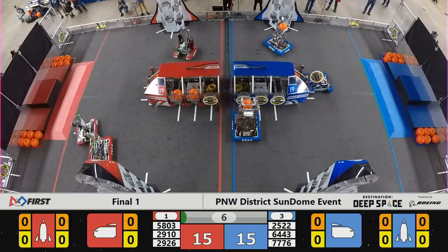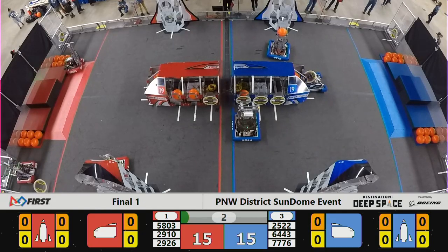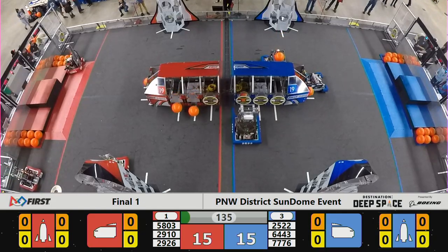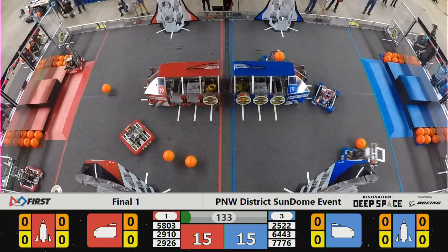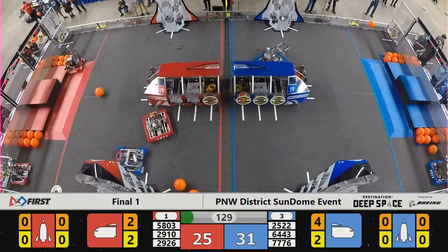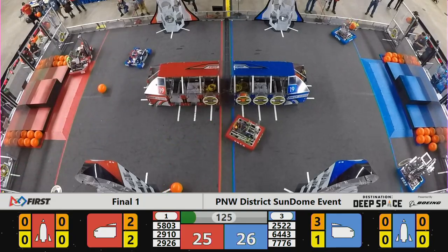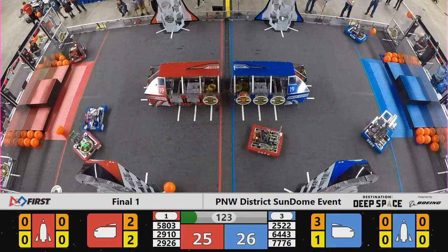Blue Alliance aiming for all Null Hatch Panels here on their preload strategy. The Red Alliance splitting the difference a little bit — three Null Hatches, three pieces of cargo — and they seal one of those pieces of cargo in during the Sandstorm period with a two-point Hatch Panel. That'll bring their score up to 25. The Blue Alliance, however, putting up a whopping 31, now it drops to 26.